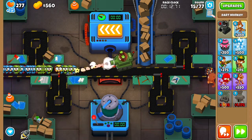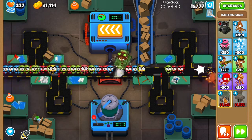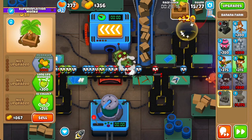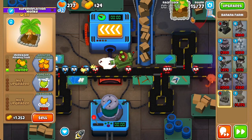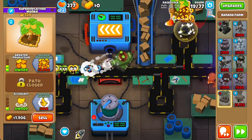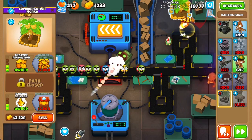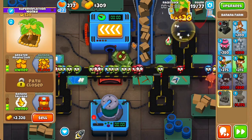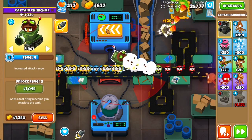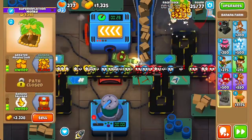The first tower we're going to get is our farm. Be patient — Churchill should be able to solo until then. Send to round 19 and get our farm to a 2-0-2 first. Wait a few seconds before you send to round 25, then set Churchill back to first and wait a few more seconds before activating the reverse motor, because we want Churchill to pop as many Black Moons as possible.